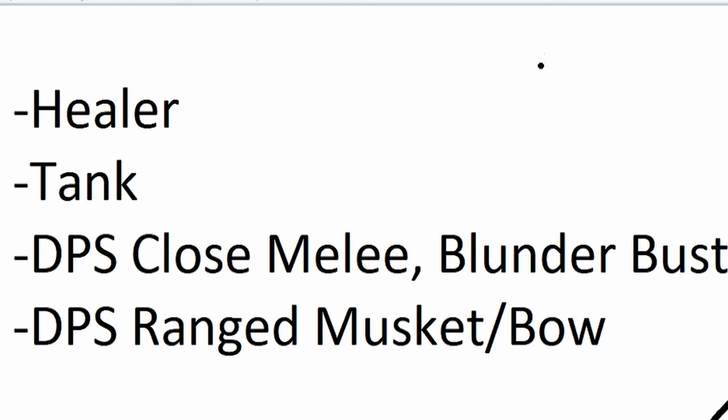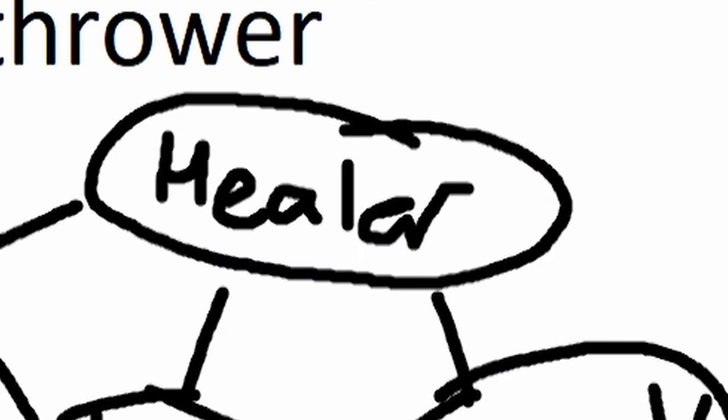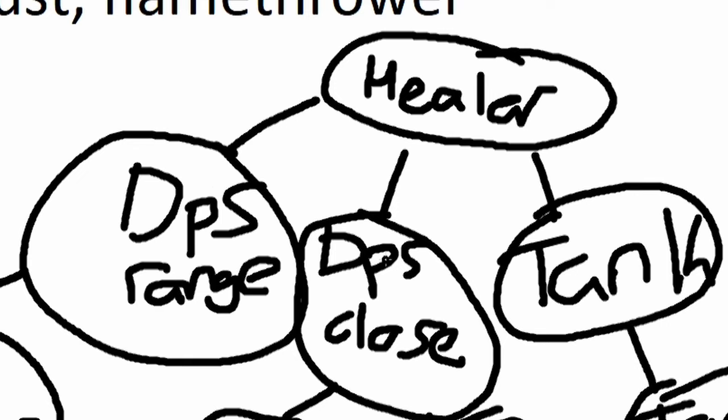Let's move on to the roles. The roles for OPR are healer, tank, DPS close — which is melee, blunderbuss, and flamethrower — and DPS range, which is musket and bow. For the healer role, a healer's job is to protect the DPS close, the DPS range, and the tank. Healers have a big responsibility in OPR by far, and there's definitely not enough of them in the game.